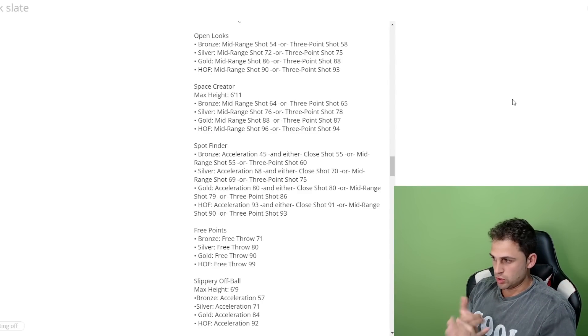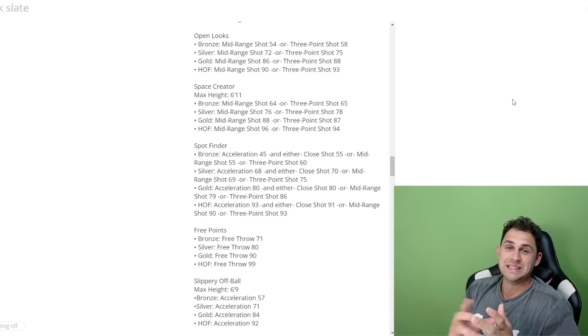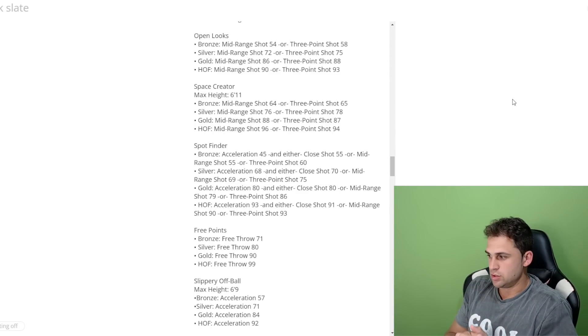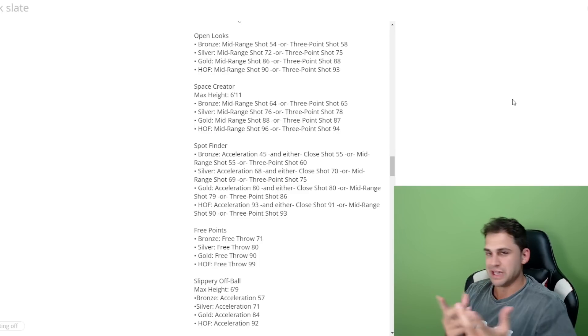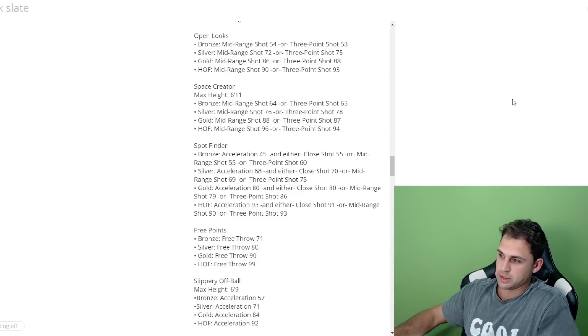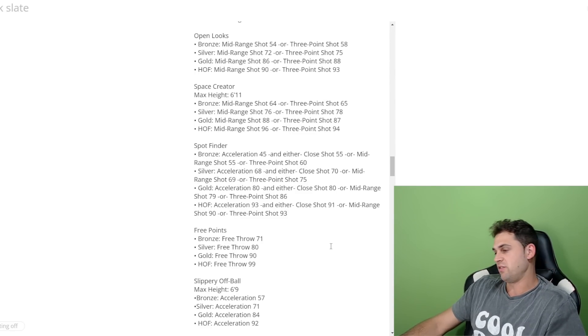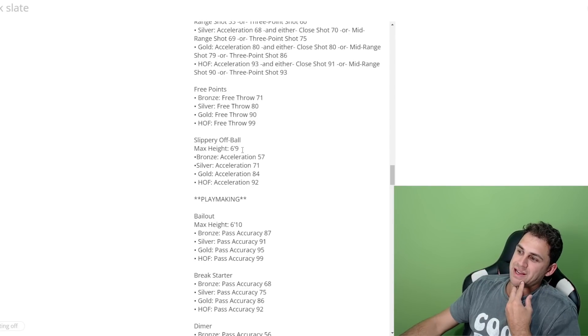Spot Finder is a new badge requiring acceleration and either close shot, mid-range, or three-pointer. It's basically an off-ball badge — like if you're coming off screens like Clay Thompson or Steph Curry. In 2K people dex off the ball a lot. Hall of fame needs 93 acceleration and either 91 close shot, 90 mid-range, or 93 three-point. Free Points is strictly based on free throw. Slippery Off Ball has a max height of 6'9 and is based strictly on acceleration.